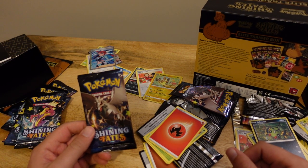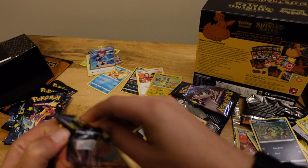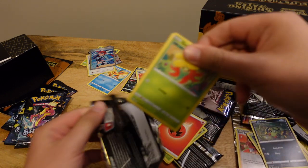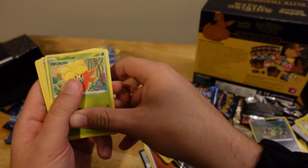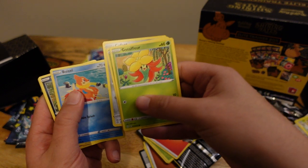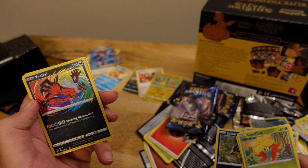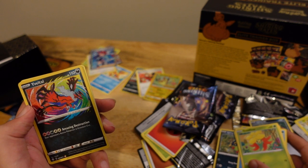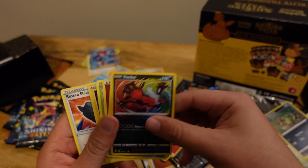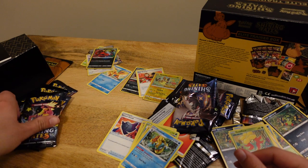Another pack, here we go — Shining Fates, here we go. Goufant, Fouzel. What is that? I have no idea what this card is. I don't even know if it's good, but I'll take it. I'll look it up later. Do you all know what that is? Because I don't know what that is.